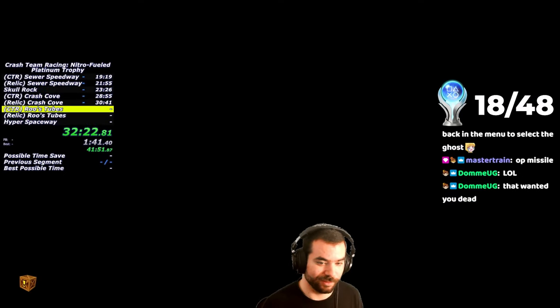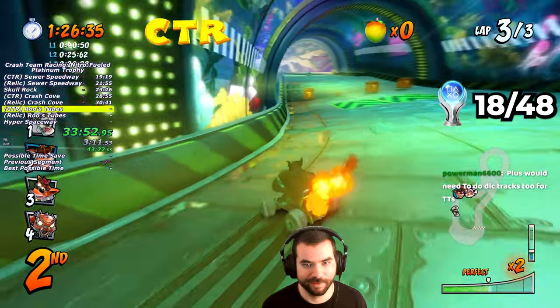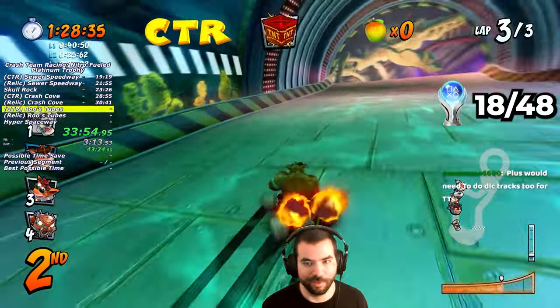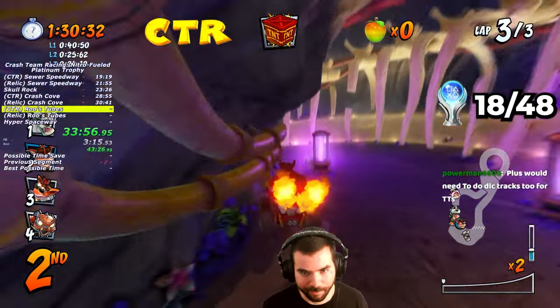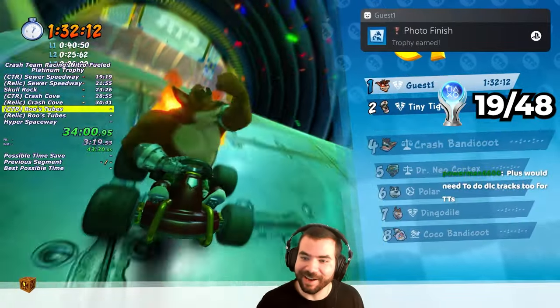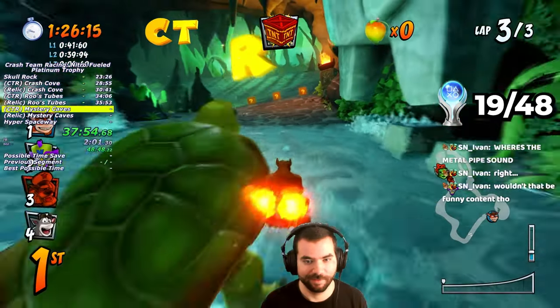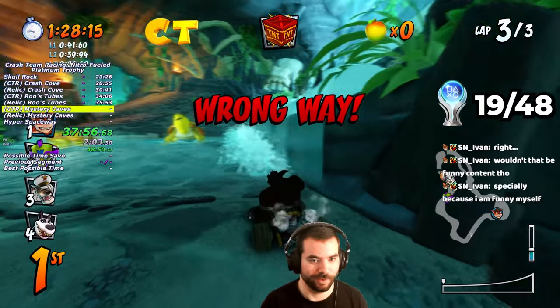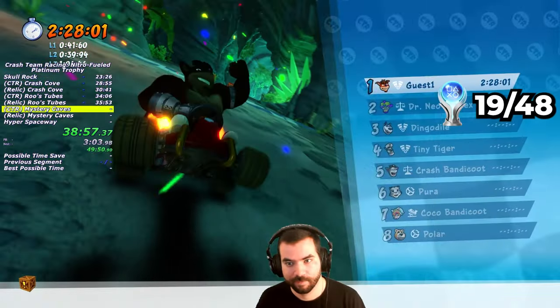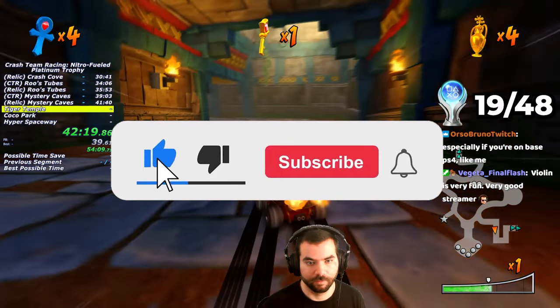Then something really cool happened — Tiny was so far ahead it looked impossible, but I managed to get Photo Finish. That's one of the hardest trophies out of the way already. With some trolling from the letter R in Mystery Caves, I finished up Hub 1 and proceeded to the next hub.